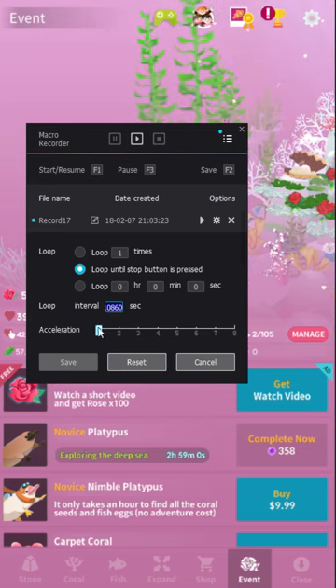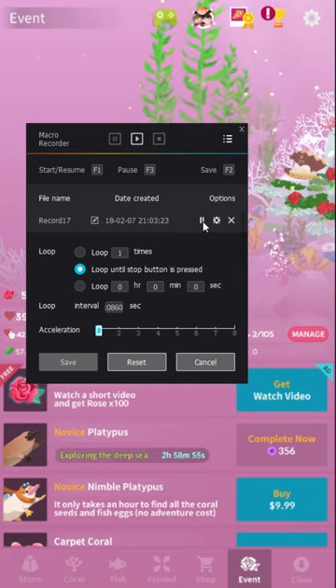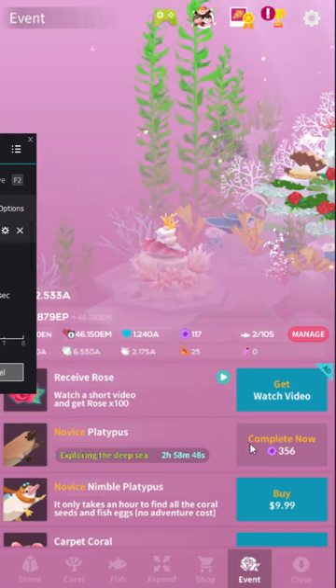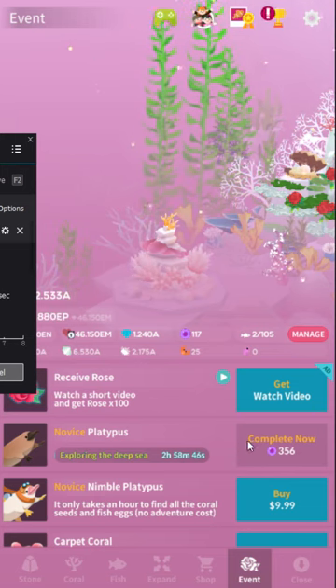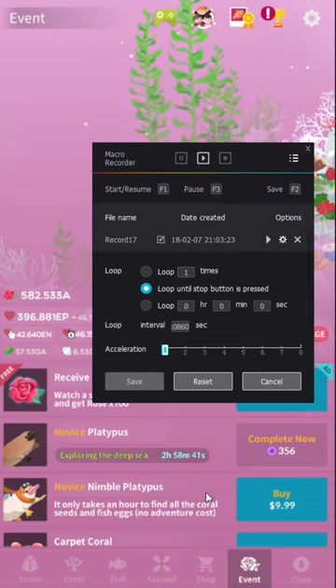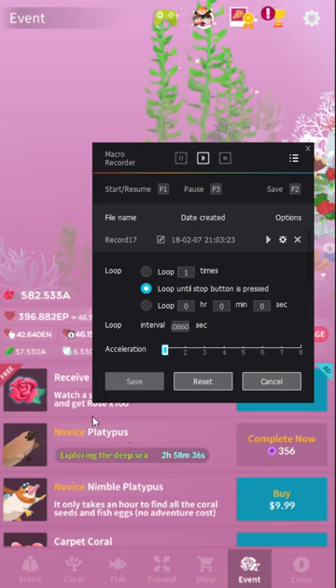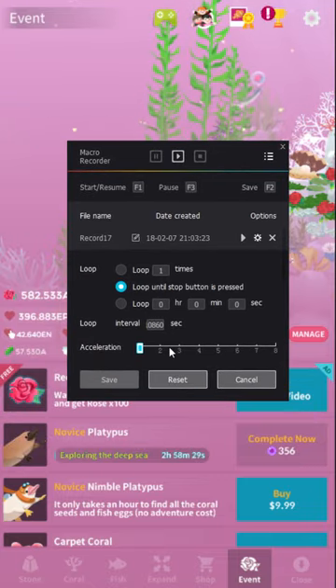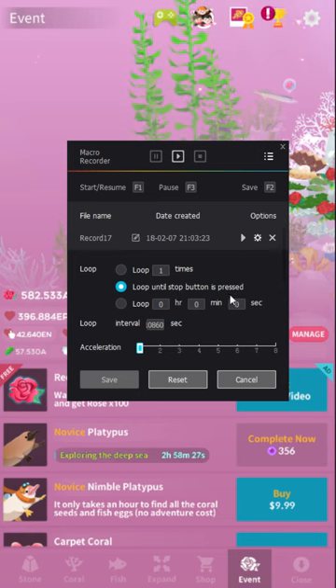Now it will attempt to run every three hours and just perform those steps. I would be a little careful if you have enough pearls for it to be dangerous. The way to handle it is, if you have multiple devices, just keep a clean save on your phone. And if something happens and it wastes your pearls, you can just load your phone as a backup.